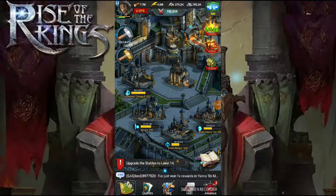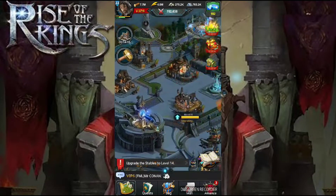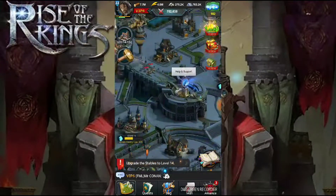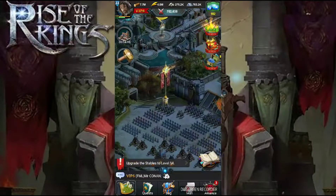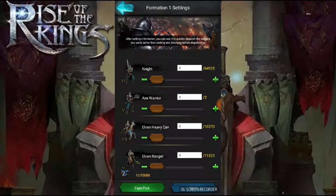Hey guys, it's Zor night and I'm gonna show you today a couple of tricks, especially for sending your armies out. You want to know how to preset. In Rise of the Kings, you go to this flag right here — it shows you your total troops, total dispatches, grain consumption, and wounded. Where you see troop details, there'll be a one and a two in Roman numerals. Click on the one to access your presets.